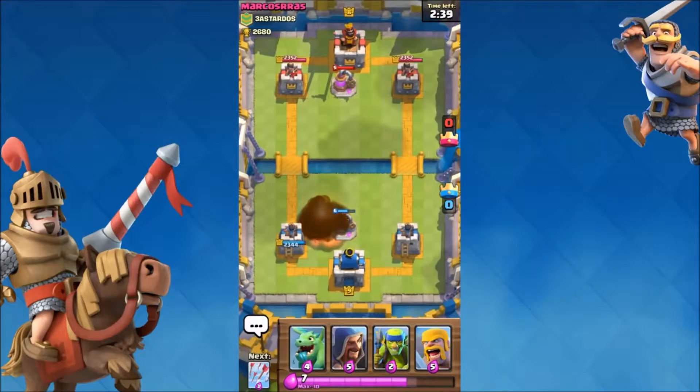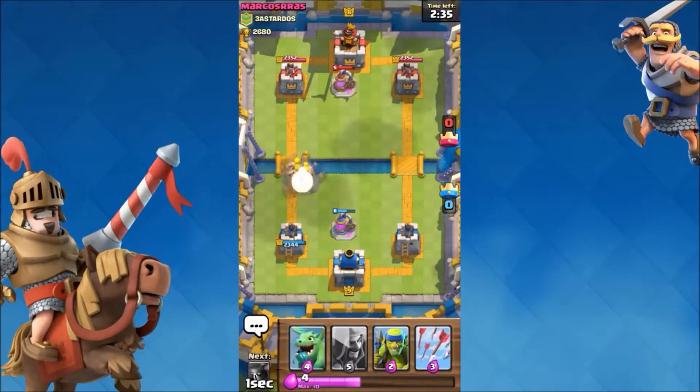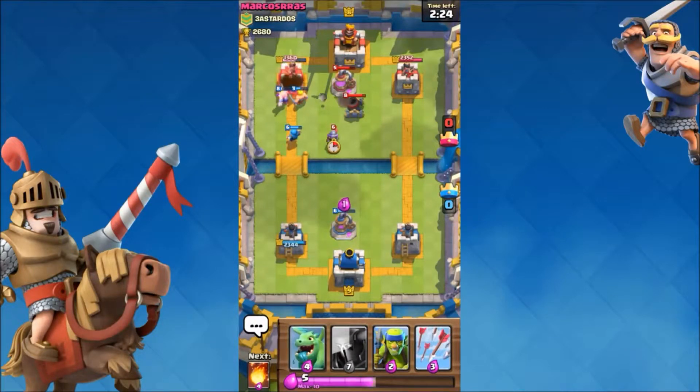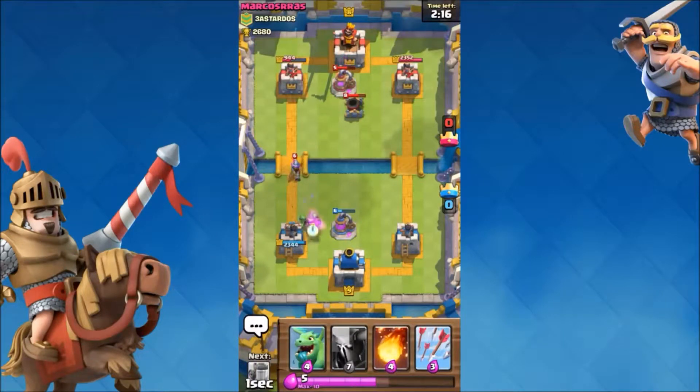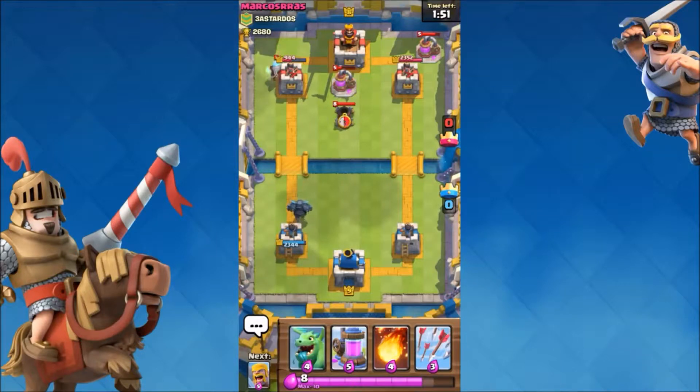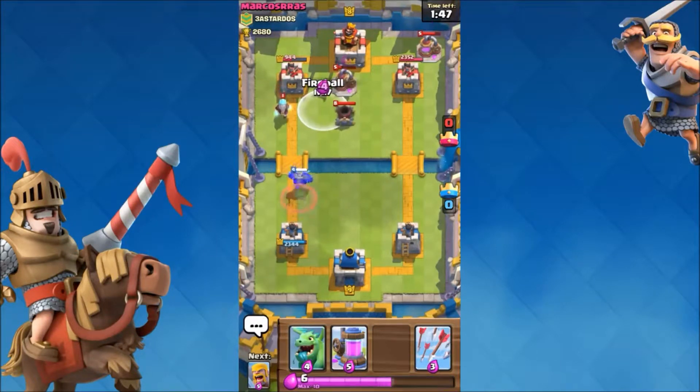Starting at number 5 — this is something we all probably did once in Clash Royale, commonly at the start. If you're still doing it now, you're either a beginner or you just don't understand the concept. Basically, this is using Arrows on a king or a crown tower. Arrows are meant to tackle low HP troops like Skeleton Army, Skeletons, Minions — all those low HP units — not for crown tower damage. Even though it does reduce damage, it's not a lot.